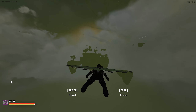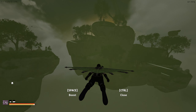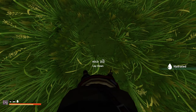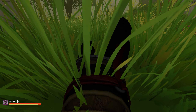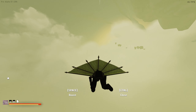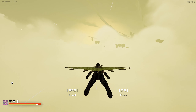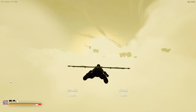I'll stop by this island to grab a drink of water, then take a rest to get that stamina up, and then fly over. I just noticed something else they changed - if you just hold the mouse still, the character goes left and right as if the wind actually affects how he's flying. That's kind of cool. The boost actually feels like it's boosting this time.